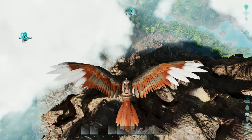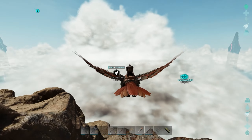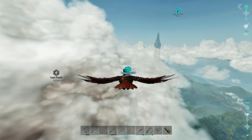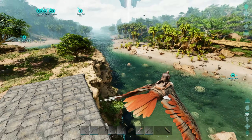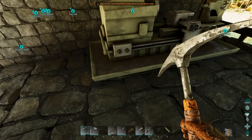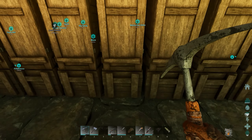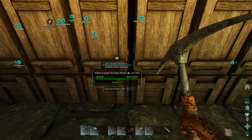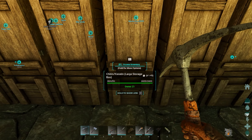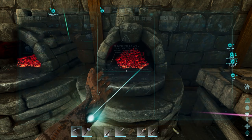I stacked everything into one furnace so I don't have to worry about fuel running out. We also grabbed 250 and 295 metal ingots, so that'll get us started. Let's head back and get some things made. I need to find where our oil and gasoline are.